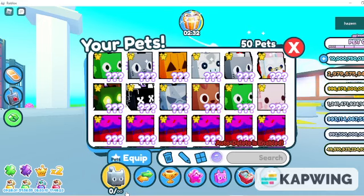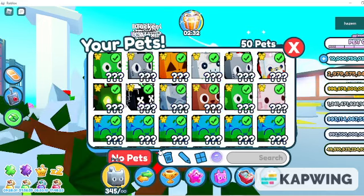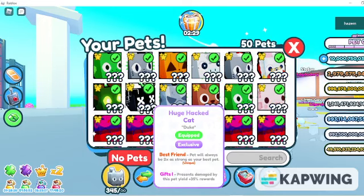Then you click the equip all pets icon, or equip with the star next to it, and boom, you got the INF pets.